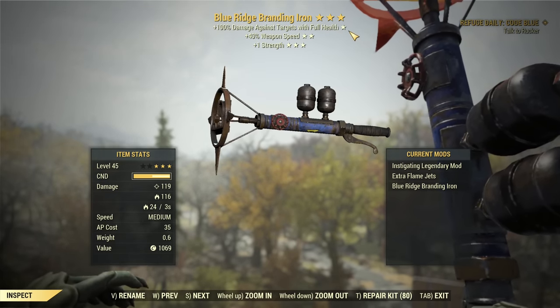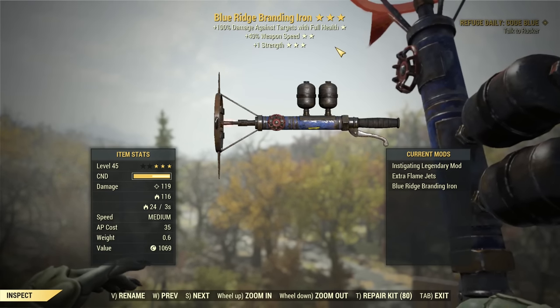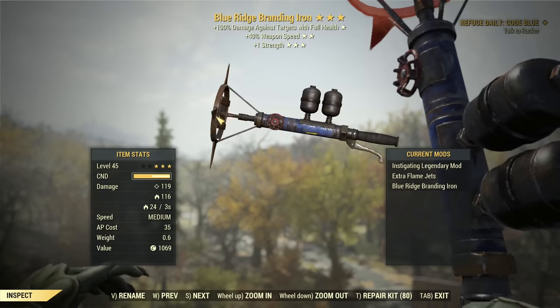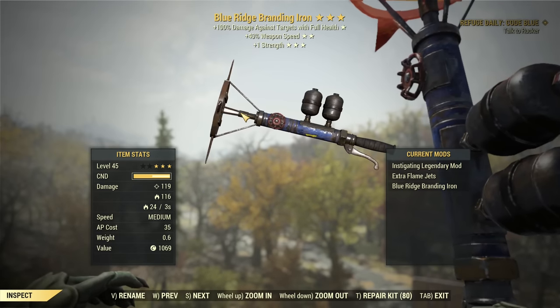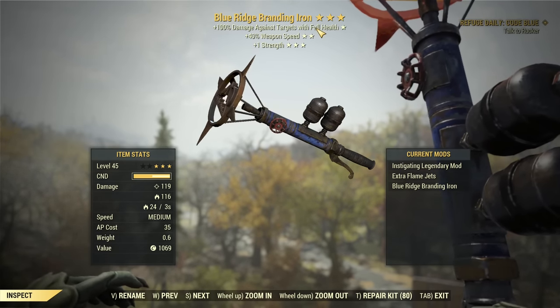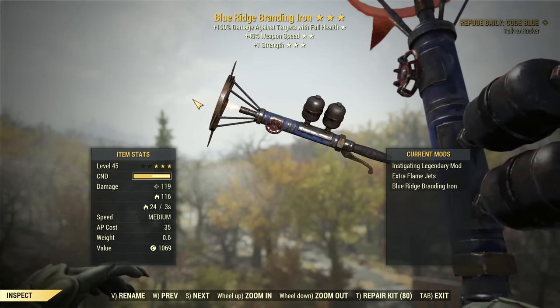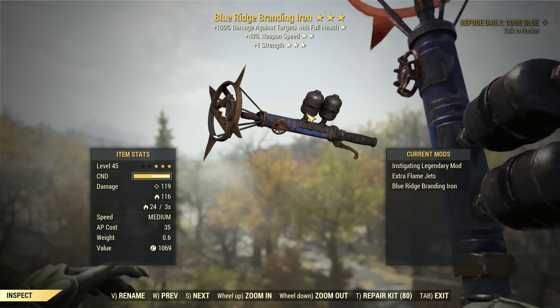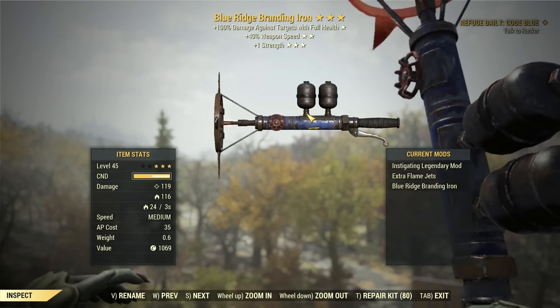First, you can probably already notice it drops as a perfect roll — Instigating, Weapon Speed, +1 Strength. There is absolutely no need to re-roll it whatsoever, although you can consider other amazing possibilities for legendaries, like Vampire Weapon Speed, or Anti-Armor Power Attack Damage if you want to make it into a boss killer. That said, Instigating Weapon Speed is already a perfect roll for everyday use.